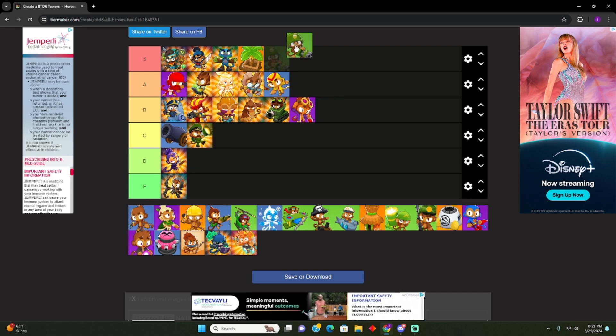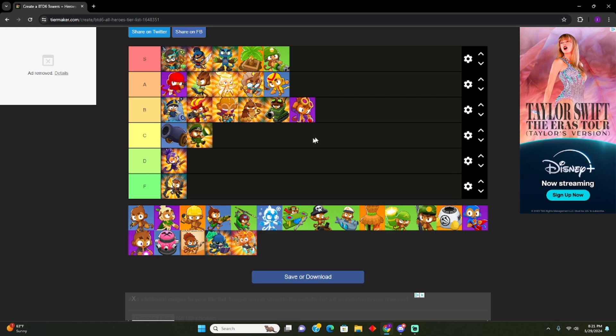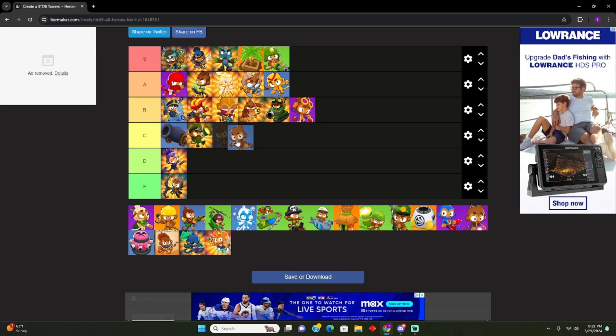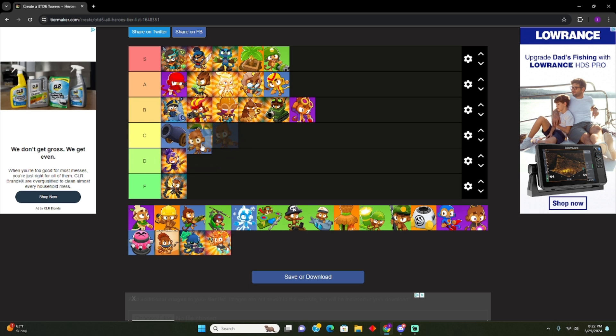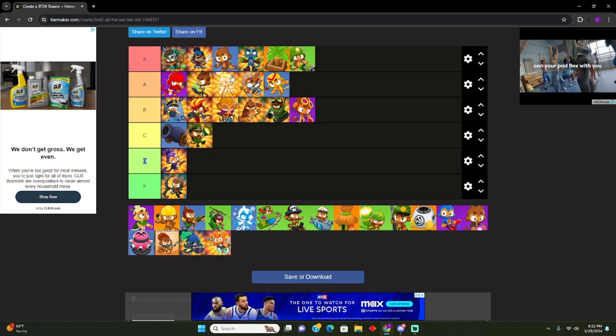Dartling Gunner's gotta go S tier. It's the most fun tower to play as and there's like three very strong paths, but it's expensive. We'll keep it as S for now and rearrange after everything's organized. Dart Monkey — I put it in C, above Obyn. Have you never played the bottom path? Bottom path isn't that good. I think we gotta put him maybe by Azalea a bit — he's really good though. Oh, the forest ones are amazing.